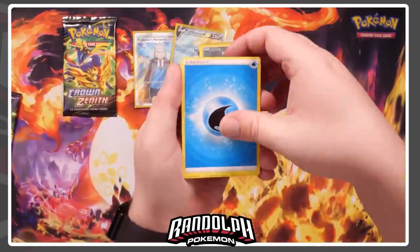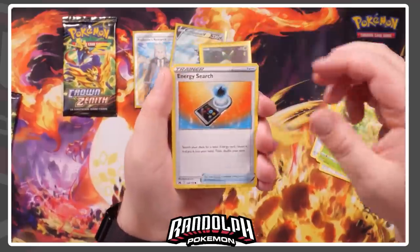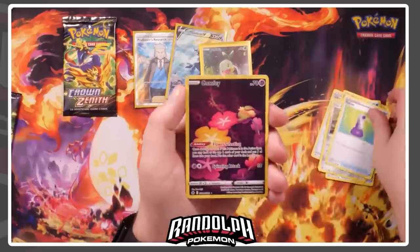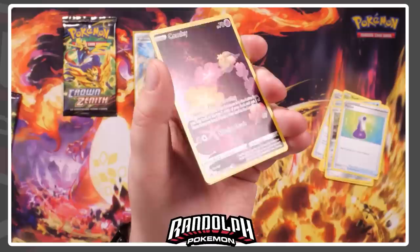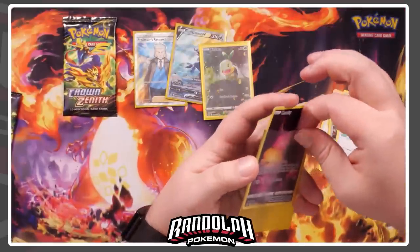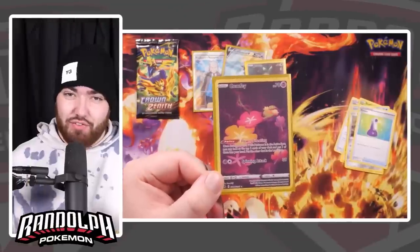Four from the back — we have a Water Energy, Ultra Ball, Electric, Lost Vacuum, Scyther, Energy Search. We've got a Corphish, an Aron, a Potion, and then — a Galarian Gallery Art Rare, this time being Comfey. Very, very beautiful card — look at the Holo on this as well, it's just a very nice little sheen. The final card is a Gumshoos. I'm going to pop Comfey into the sleeve right there. Hopefully the Comfey is comfy in the sleeve.